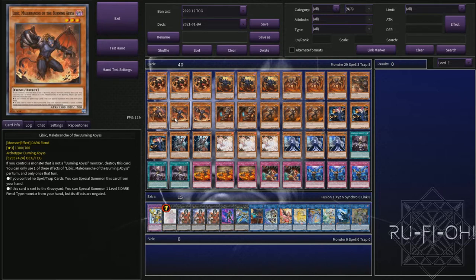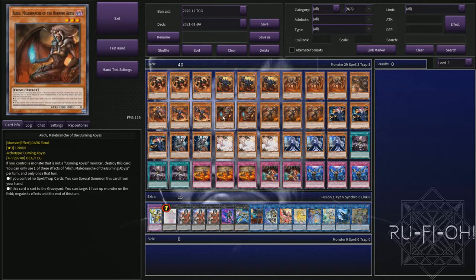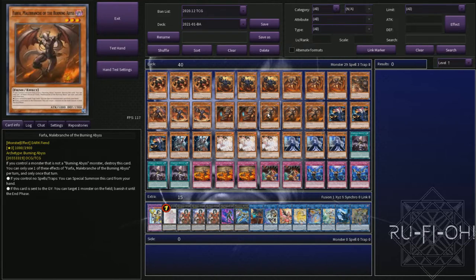I settled on two copies of Libic. One just definitely didn't feel like enough — it felt like just an additional name at that stage — and the effect to pull stuff out of your hand does come up quite often. Two copies works really well; you don't want to clog on it like the other BAs. We have two copies of Alec, which is pretty cool for being able to target and negate effects, though the downside is that it targets and in the modern game a lot of stuff stops that. And we round off our actual BA cards with Farfa at triple copies — being able to banish a card is really, really nice, though it also targets. It's certainly one of the better utility options you could pick.